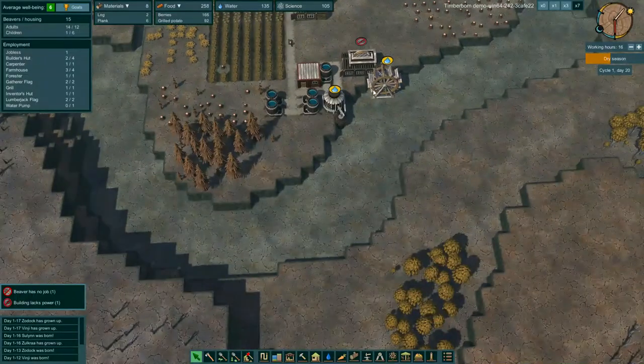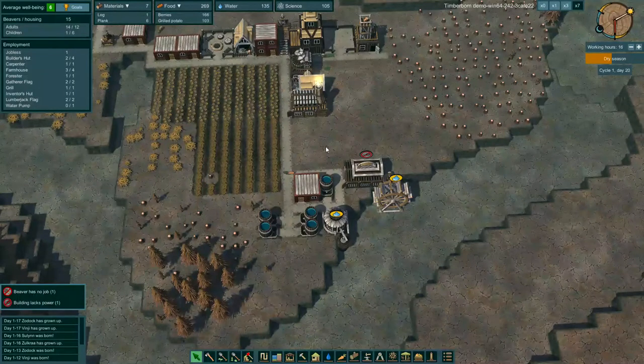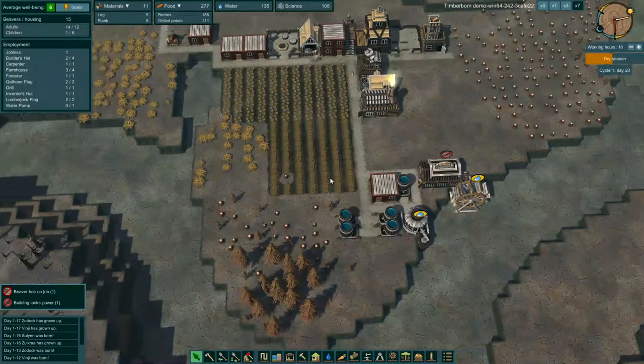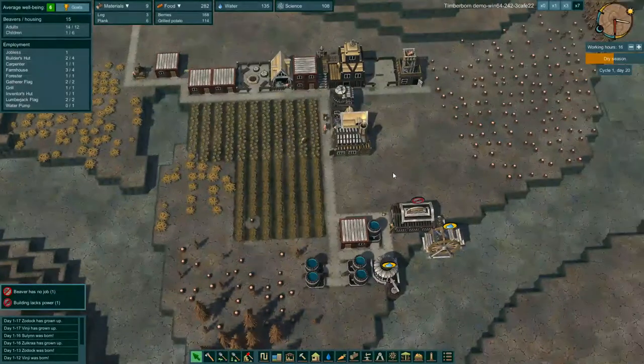Obviously if it's not flowing this won't be able to move, but we could pump some of it out. We've got 135 water and 265 food. So I think we're pretty good for this dry season — I think we're going to do better.